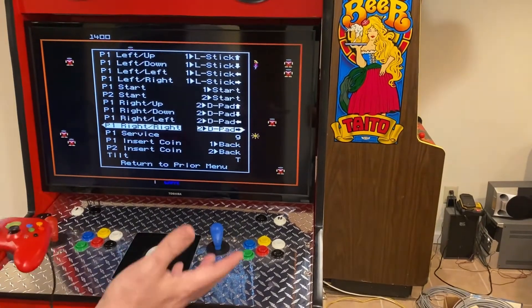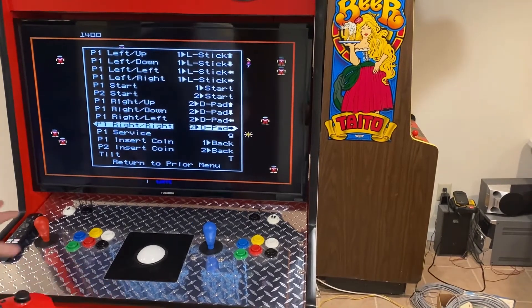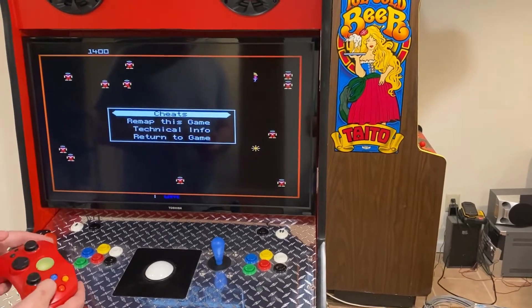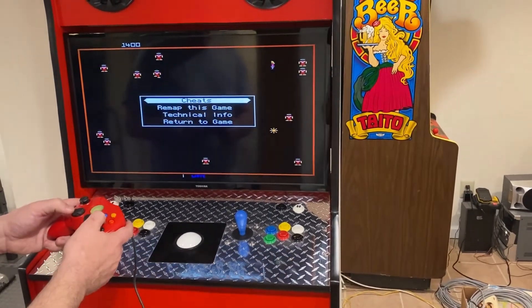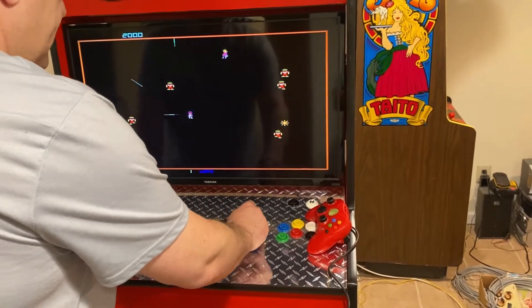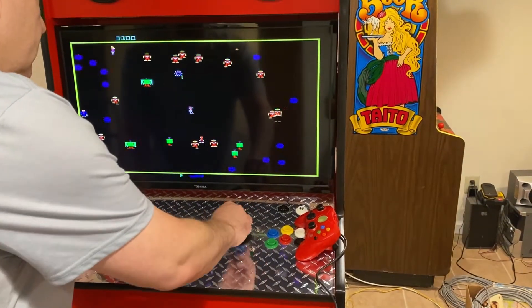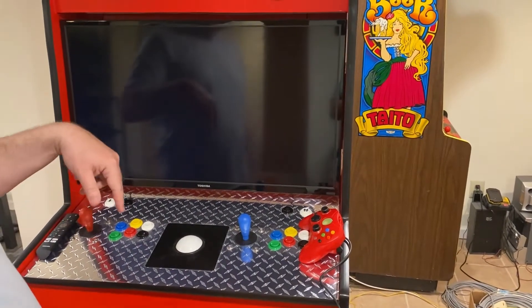You only have to do this once - when you do it once it's going to stay. You don't have to remap it every time you play. There are cheats you can go into for all kinds of games, but I'm not going to enable any here. Return to the game, and now the right joystick fires like it's supposed to. That's how you remap Robotron.